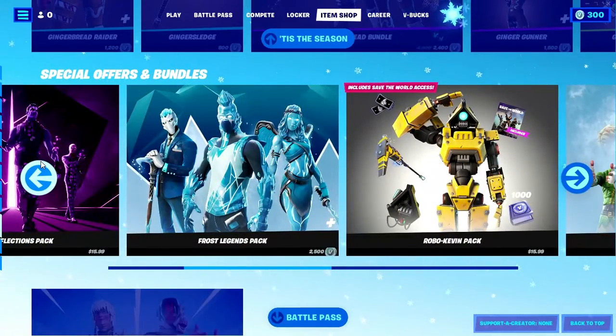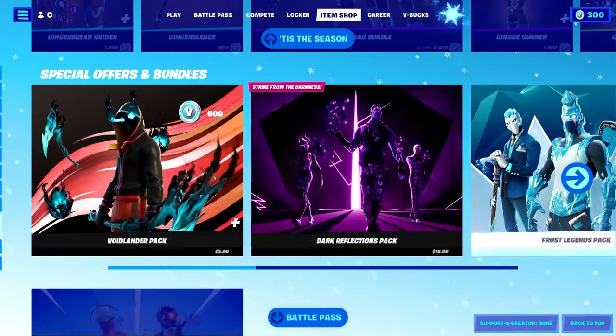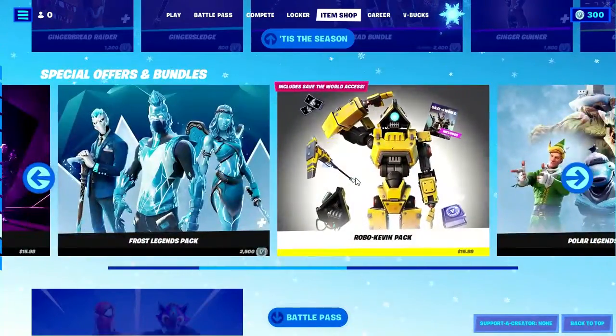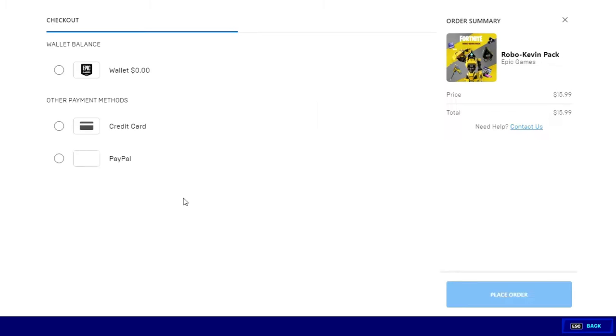What you do is just scroll down all the way to Special Offers until you see the one that says free Blizzard Bell, and then you've got it. I really want Save the World but I don't have it, so yeah — and if you get free V-Bucks that way.